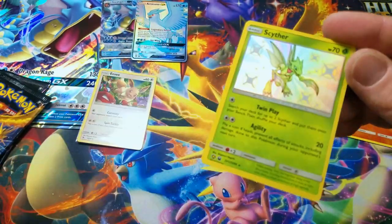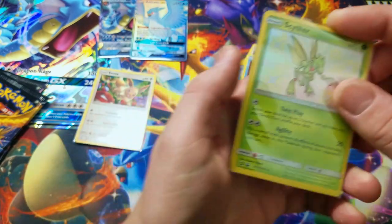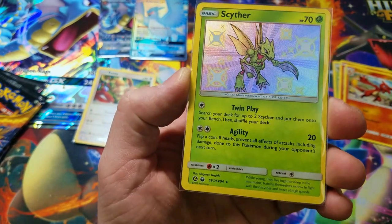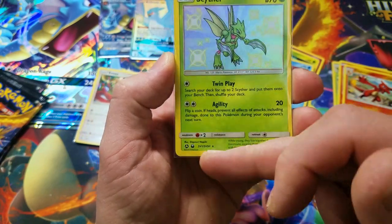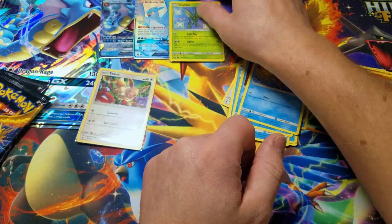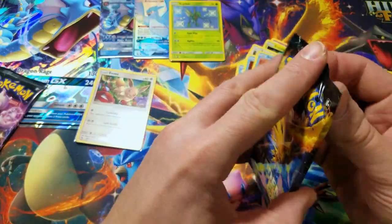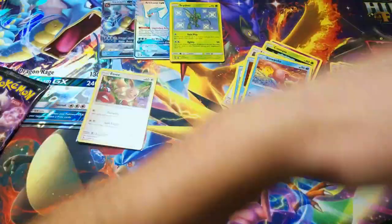And lastly, a Weezing Rare. What a pull this is — I needed this. It's a beautiful thing right there. And this is the first shiny card for Hidden Fates. Two shiny pulls back to back.